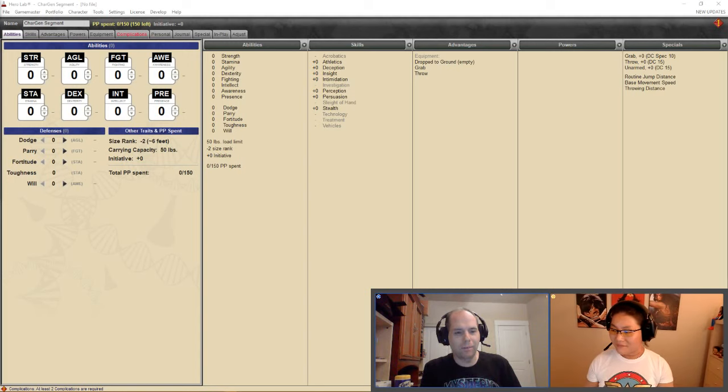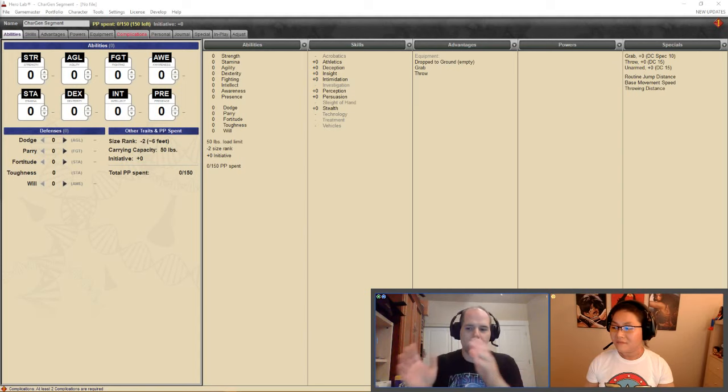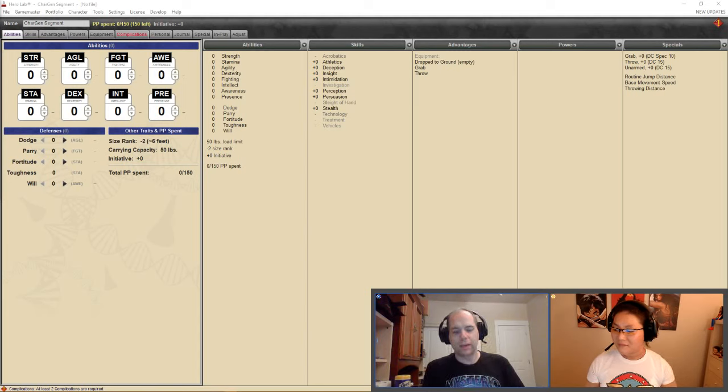Characters are built on trade-offs. Your accuracy and your damage together can only add up to a set amount. We're going to be playing in a Power Level 10 game, which is the standard assumption for Mutants and Masterminds — that's where X-Men and Avengers characters are going to be. At power level 10, attack and damage together can only add up to 20.